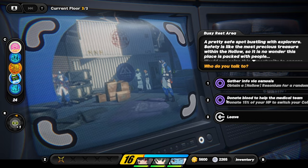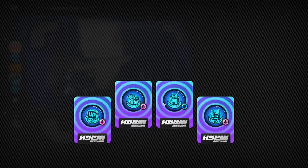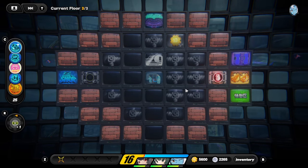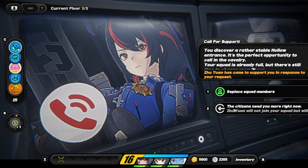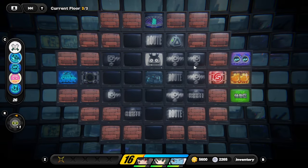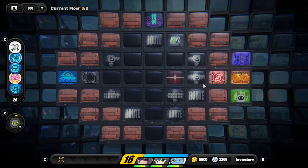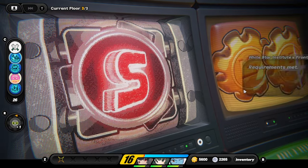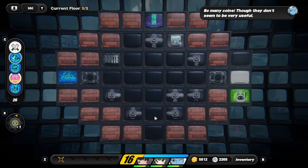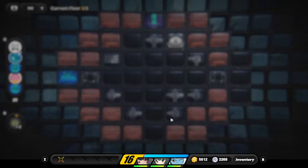We donate 15% HP to change to a freeze-type Rezzonia since we're running a freeze-related team. We pick General Rezzonia because it boosts everyone — really, really good. We were expecting an Ellen event that gives her Mindscape 1, but we didn't get that. We heal up and head to the third floor, which is the last floor.